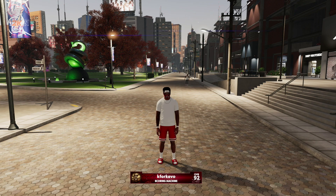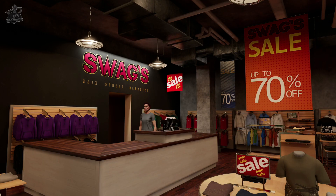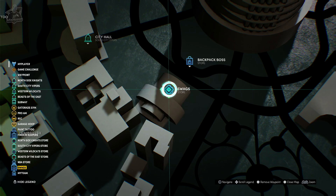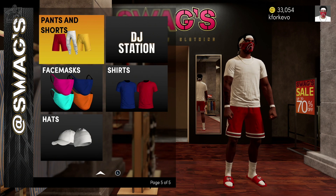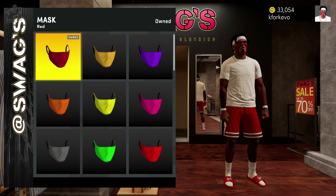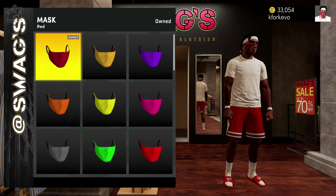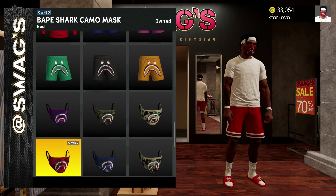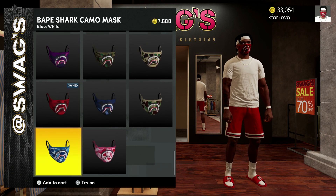Finally, I wanted to quickly show you where to buy face masks for your player. These are going to be located at Swags. We're going to pull up our map one last time, set a waypoint, and head over to Swags. Once we get here, we're going to scroll all the way down until we see the section that says face masks, and here is where we can buy those face masks. Also be on the lookout for some of the cards up here, because some of them actually have different face mask options as well.